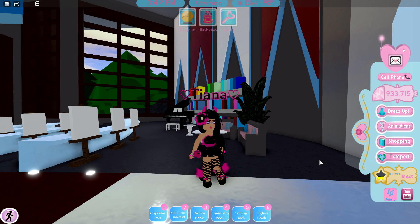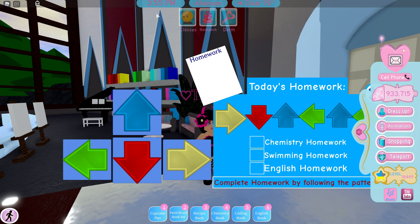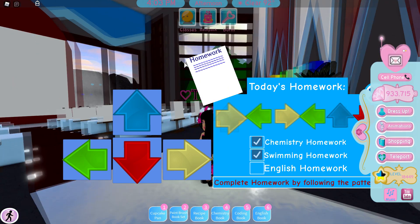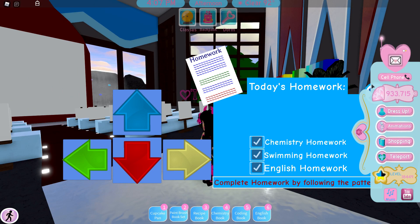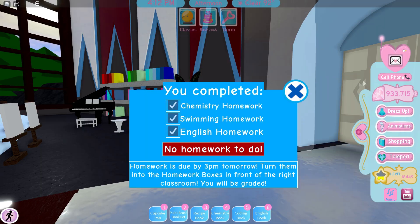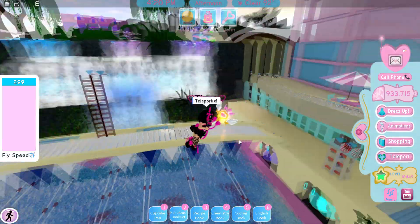At the end of the school day you will want to do your homework right around three o'clock. I like to click the arrows on the keyboard — it's so much faster than clicking with the mouse. Just do whatever you're comfortable with and think is faster. You'll have chemistry, swimming, and English homework to hand in.